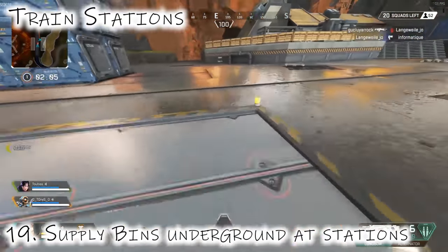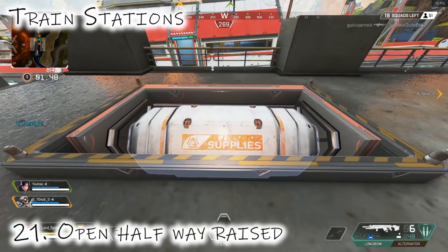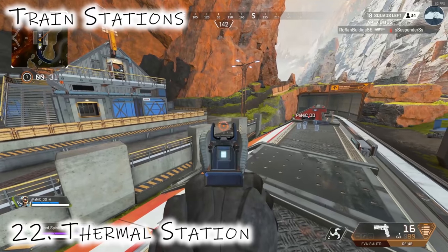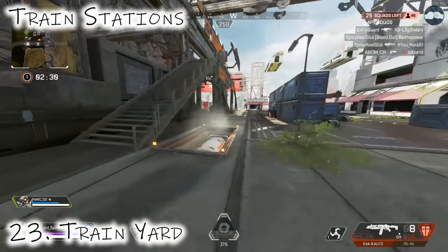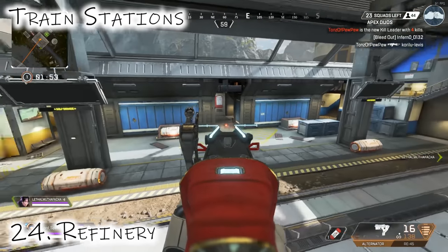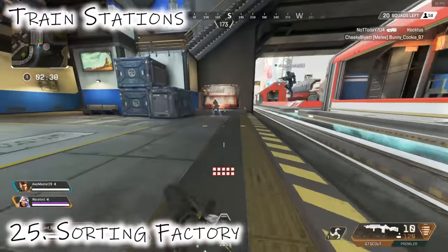Number 19: moving on to train stations. You can actually ping underground supply bins to let people in your squad know about these secret underground ones, since not everyone knows about them. At the Thermal Station, they're on each corner, two on either side of the train tracks. At Train Yard, all three are on the same side. At Refinery, there are four — two against the blue back wall and two on the side walls.